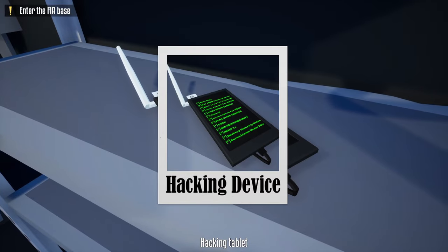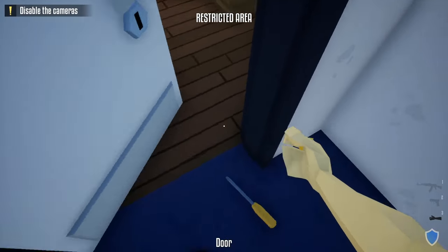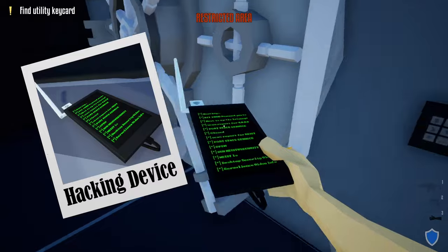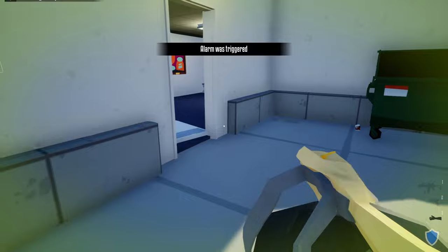Moving on from that, the hacking device is used on locked vault doors or locked utility rooms that require a key card, which actually skips the step of getting those key cards entirely, making your heisting runs a lot faster. Because of this, I'll give the hacking device an A tier.